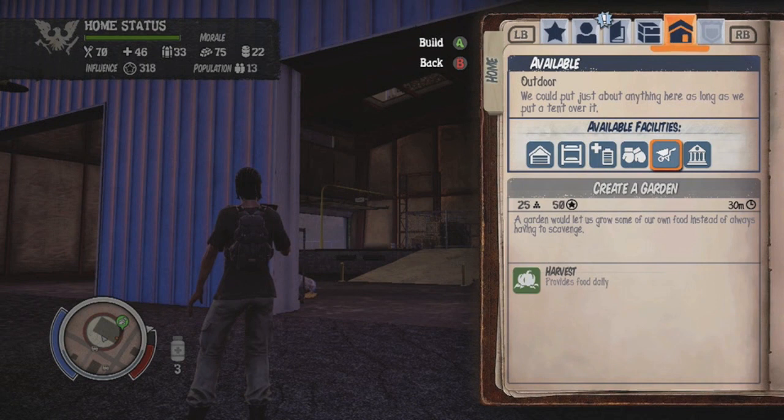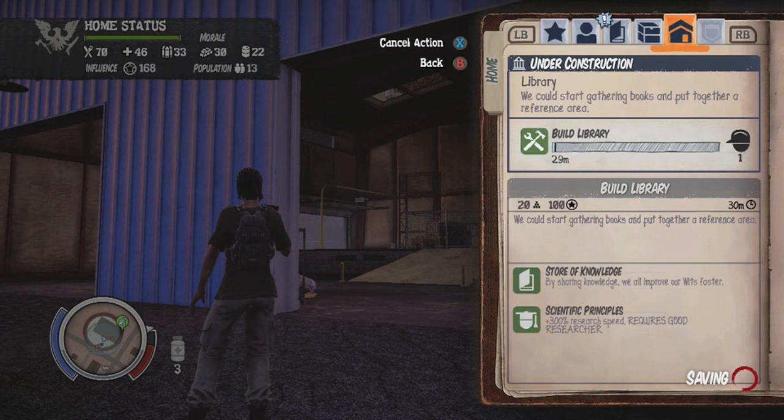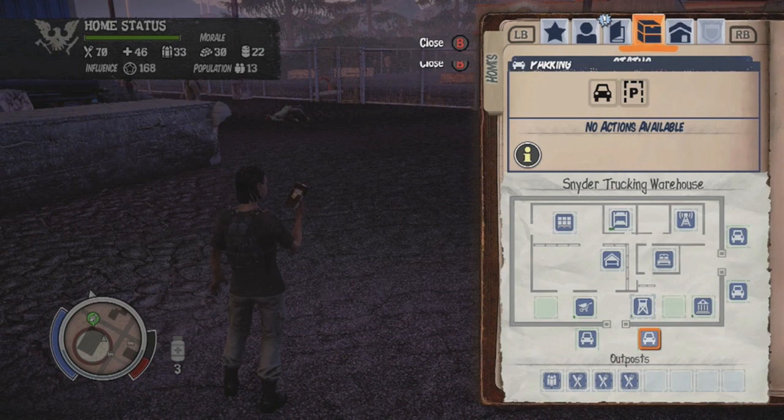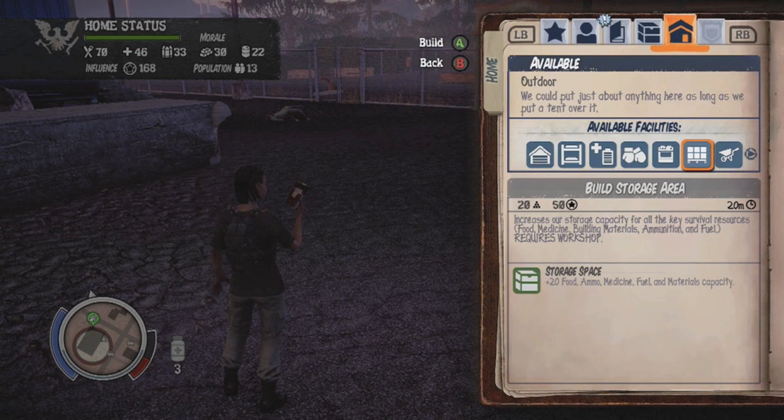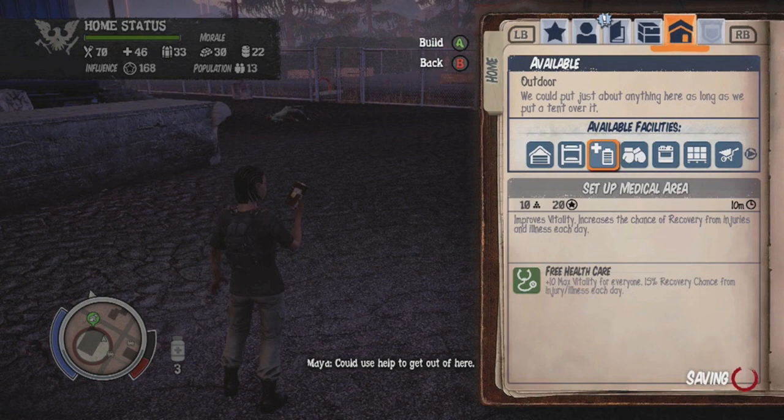Upgrading your medical tent lets you help survivors who are sick, prevent infection, and keep those survivors going. You'll also want to build a garden. Upgrade your watchtower — there's a tower you'll need to build, and upgrading it allows for better accuracy, making it safer for survivors traveling near your home base. Finally, build a kitchen. A kitchen lets you cook food you've gathered so it's properly prepared — no bacteria, nobody gets sick. So build a kitchen.